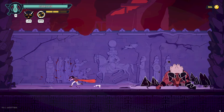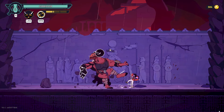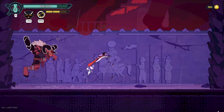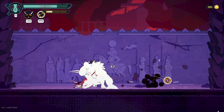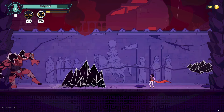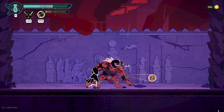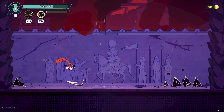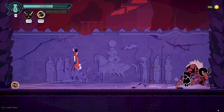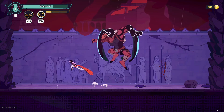Wait, I don't think he has a health bar. Am I supposed to die here? I think I'm supposed to die here — he doesn't have a health bar, or is it just a bug? It can't be just a bug, right? I think his health bar is just yeah, it's not showing up.